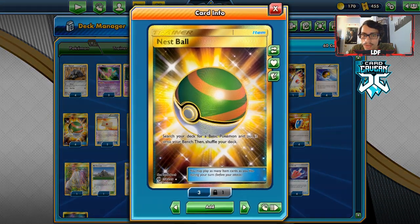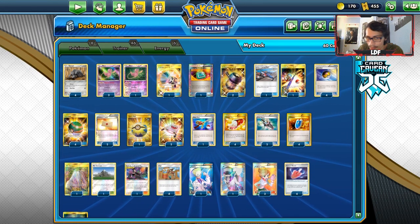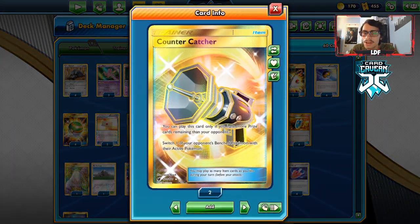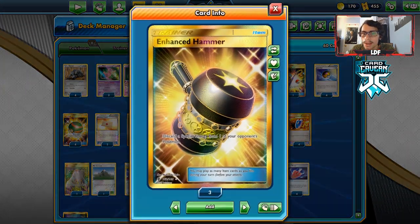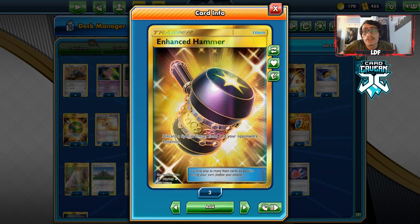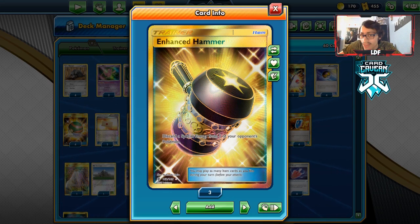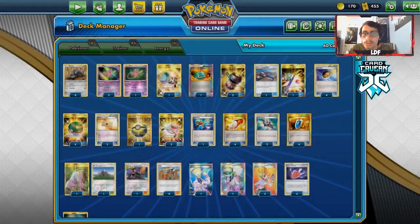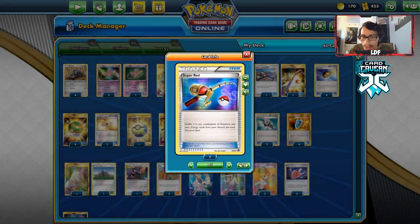Mew is a bit flawed right now since people play Garbodor, Alolan Muk, and Silent Lab, which are all popular, so there are decks where Mew won't work. But when it does work, it's really good — and you don't lose a Durian when you use Mew. We have a lot of ball search: four Nest Balls, four Level Balls, and one Quick Ball. We're just trying to get Durians in play and mill. I'm playing Counter Catcher to trap stuff for extra mill turns, and Daz Machine to get back an item.